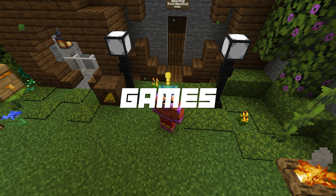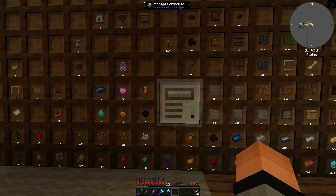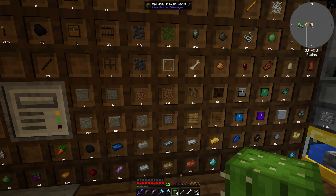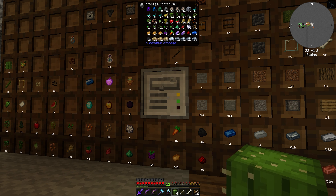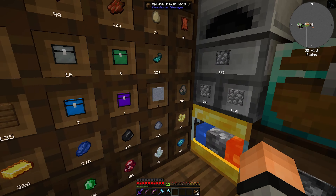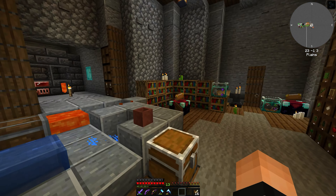Hello everybody and welcome back to another episode of Stone Block. Not much has happened, but I finally made a bit of a storage system and made use of this block I got — the storage controller, which is really awesome. If I have like a cactus or any items already in here and then shift-click with an empty hand twice, it takes all the items out of my inventory that will go in here. And if I have an item way over here, I can just plop it in and it goes straight in.